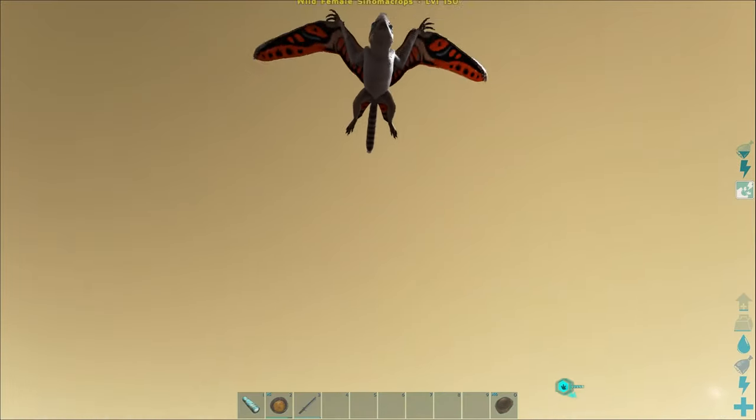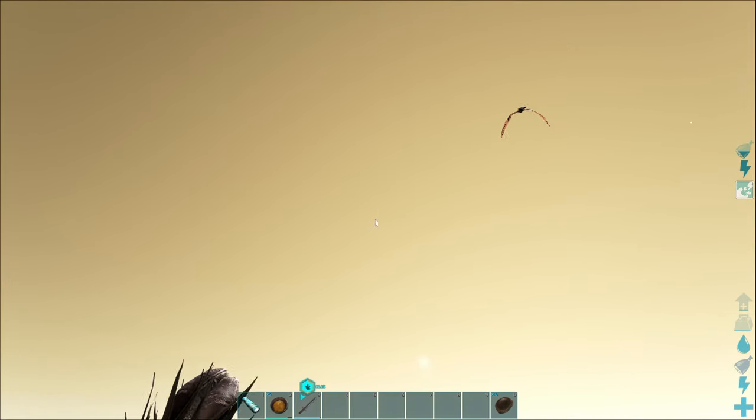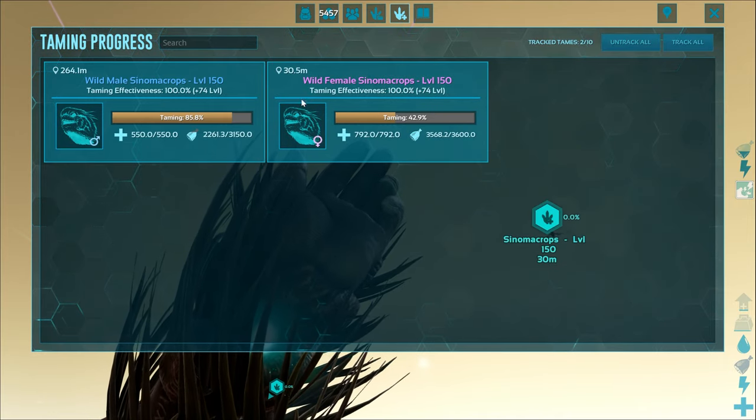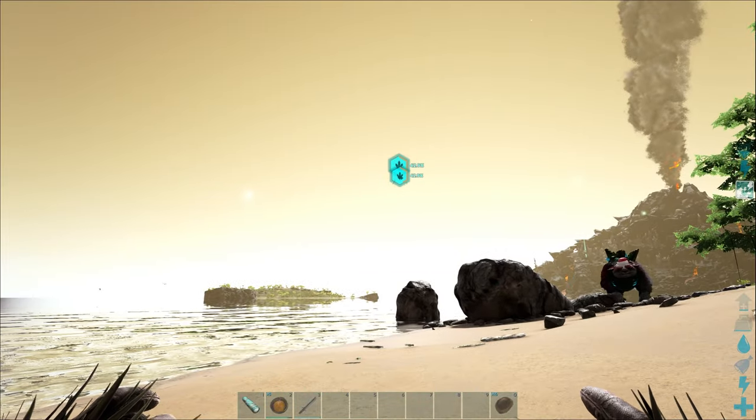For whatever reason, all you do is put it in your 10th slot and feed it when they land. Off they'll fly until they need to be fed again, and I would highly recommend using a Tame Tracker to keep track of these guys, because they do fly quite a distance away.